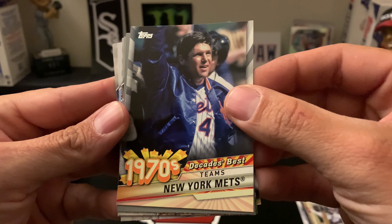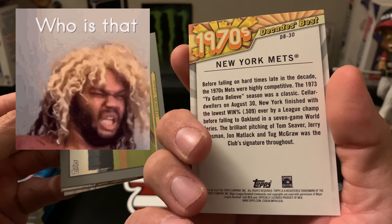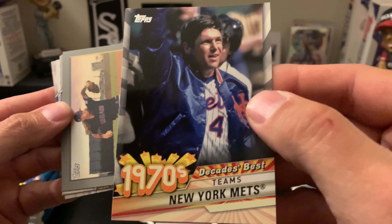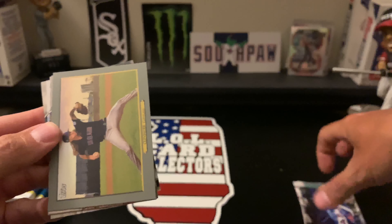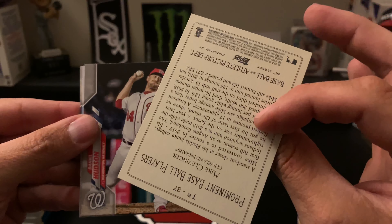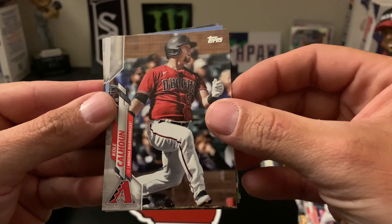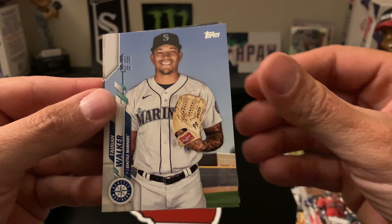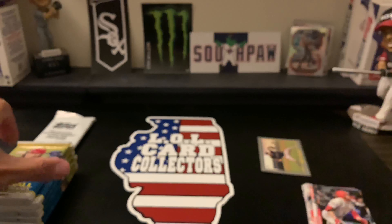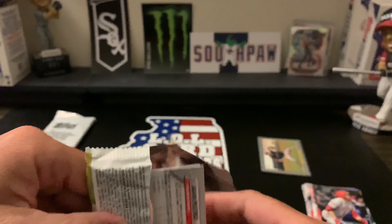We have a 1970s Decade's Best — I'm gonna say I don't know who that is. Tom Seaver, I don't know — if you know, let me know in the comments. We have a Turkey Red of Clevenger, insert of Daniel Hudson, Cole Calhoun, Walker, and Joey Votto. So that's our first pack — no Luis Robert yet.